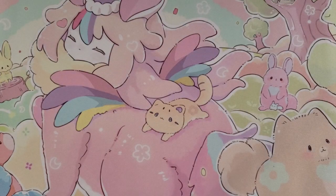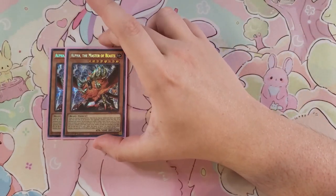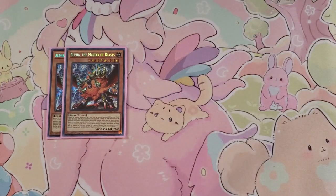For the tech monsters and Tri-Brigade, we're going to open up with two copies of Alpha the Master of Beasts. You can play this at three — it is arguably one of the best Beast cards ever created — but I just like it as a two-of. It's really good, like Pantheism 2.0. I don't want to see it multiple times in my hand and I have so many ways to thin the deck, so I play it as a two-of.